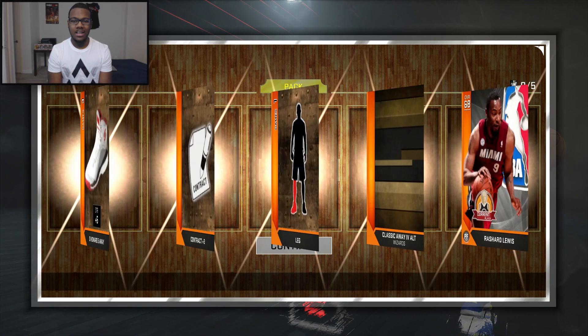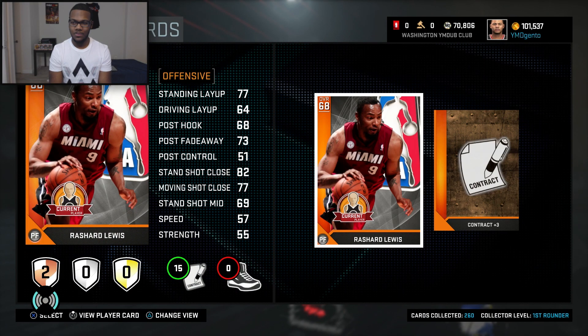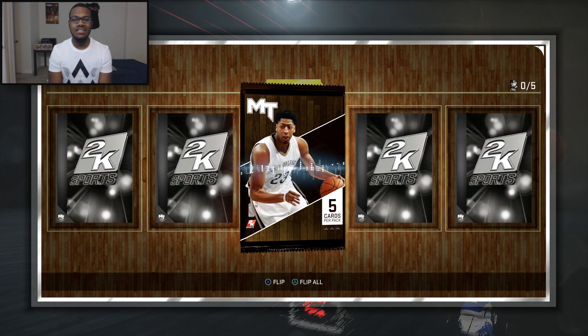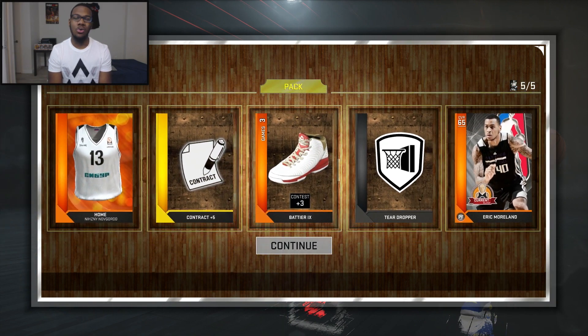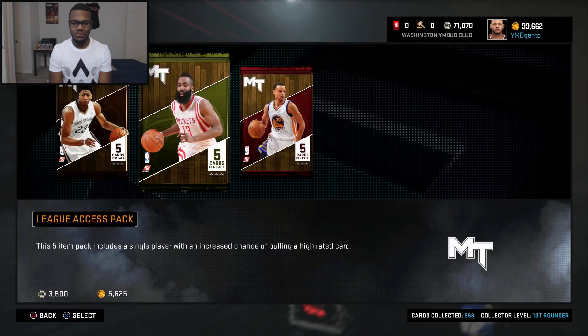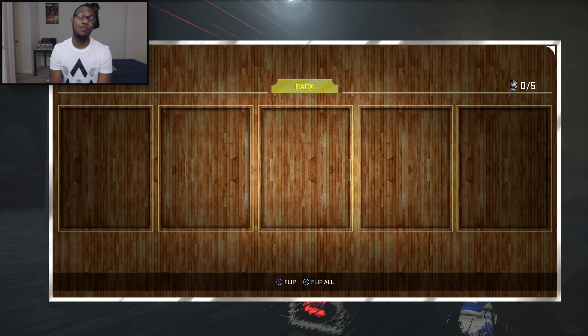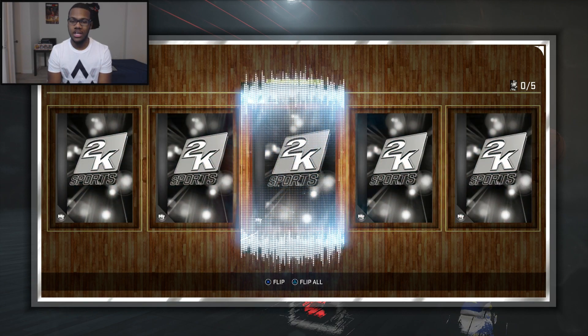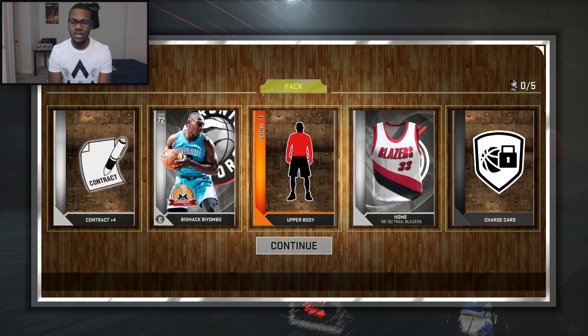I still didn't get any amethyst — that would have been nuts. This is the last cheap pack I'm going with, and I'll take that gold contract, why not? Now let's go to the middle packs. This pack right here is gonna be filled with silvers — I'm just hoping I don't get hit with the Nene cheese. He did us dirty in the playoffs, ain't nobody got time for him in My Team. Pack number two — show me somebody with some runes. Costa Koufos and he's a dupe too.